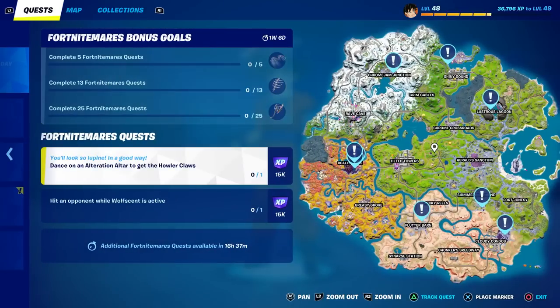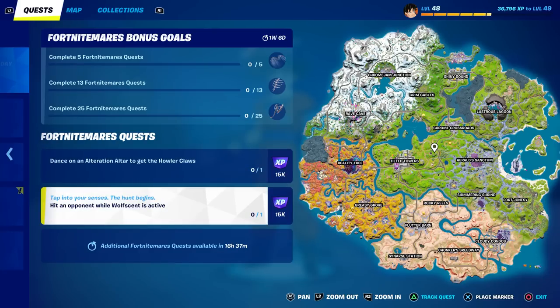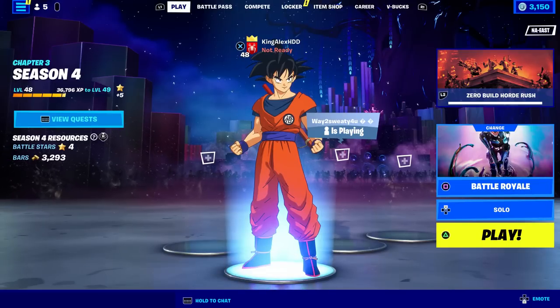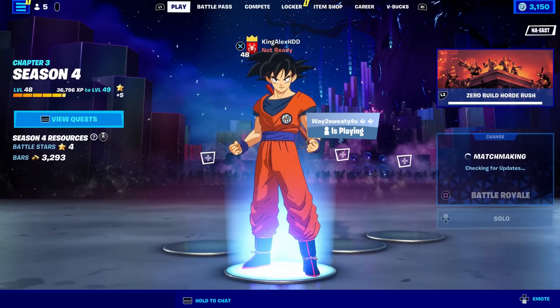In this video, I'm going to show you where you can find the Holler Crawls. There is one step you have to do to complete this challenge. It says dance on an attraction to get the Holler Crawls, and then you have to hit an opponent while using the Wolf Scent. I'm going to show you all the locations where you can find the Holler Crawls.